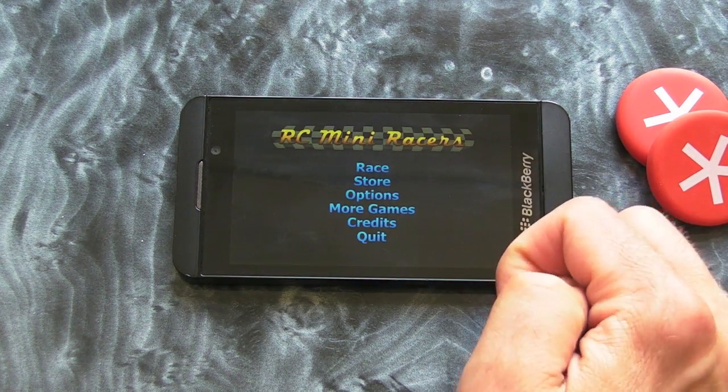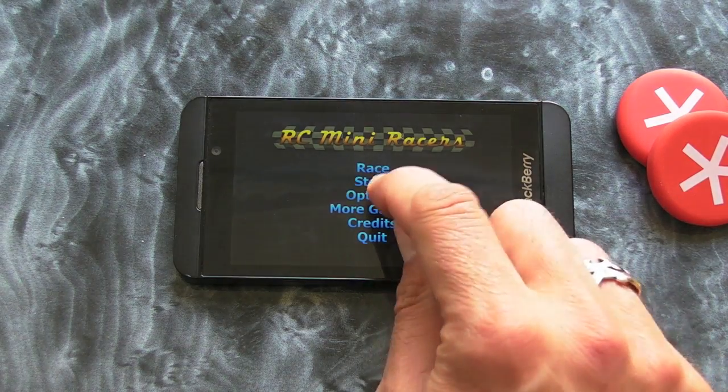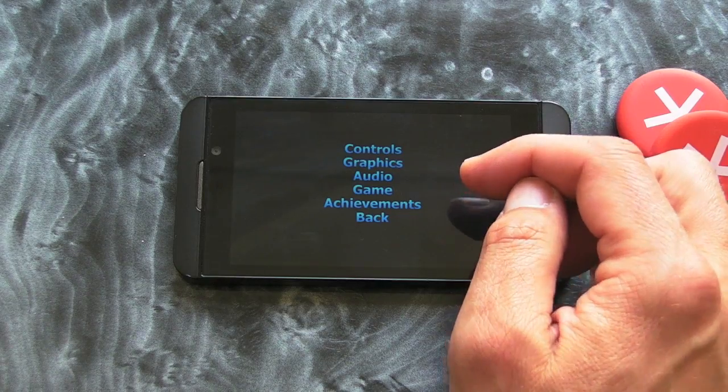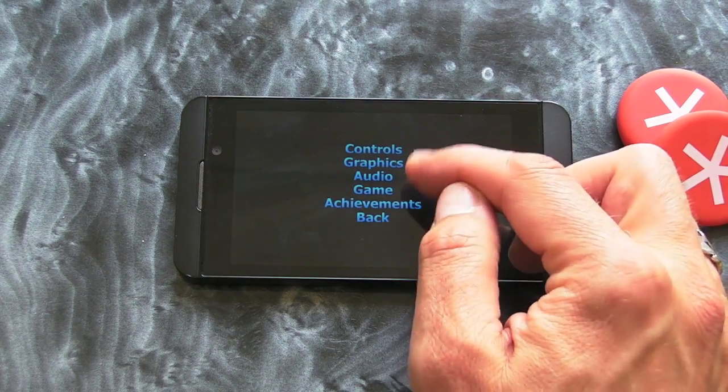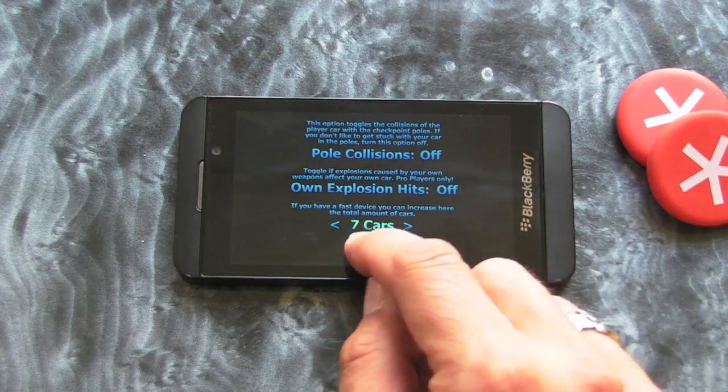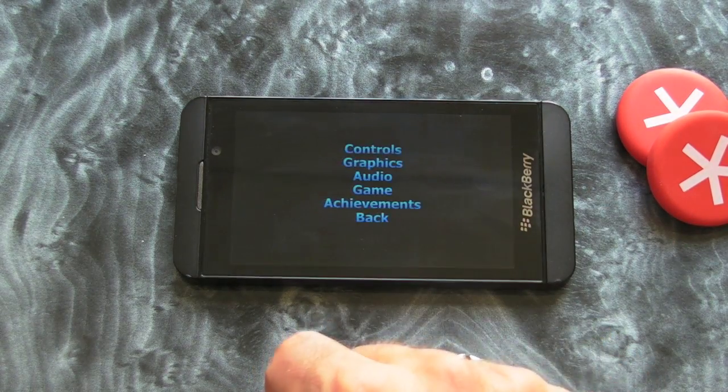As you can see, we've got a few options here from the main menu. If I jump into the options, you can alter the controls — essentially that's just the sensitivity — but we've got the audio and a few other bits and pieces as well. So it's nice that you've got the options anyway.